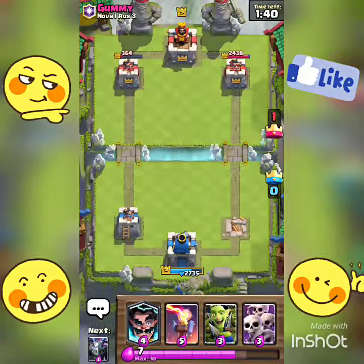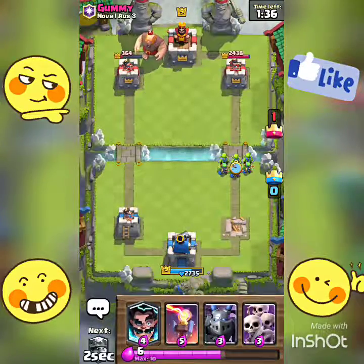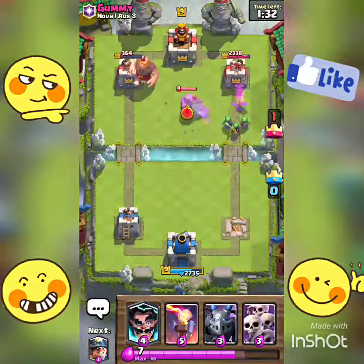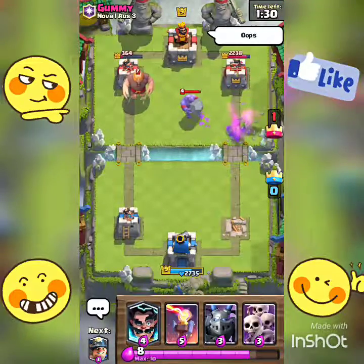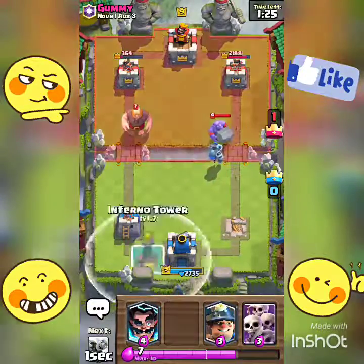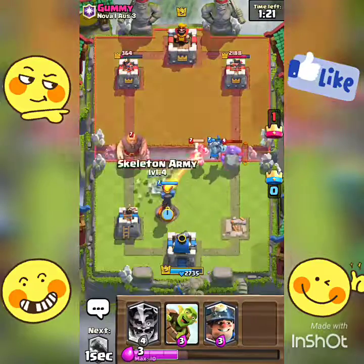All we really have for direct damage in this deck is a log. We have a lot of cards though — Goblin Gang. Haven't shown the Electro Wizard yet. There's gonna be a little bit of chip, and we got this guy going the wrong way, which is good. Now I know what he has. Just start cycling.